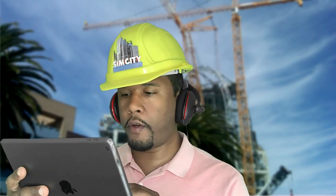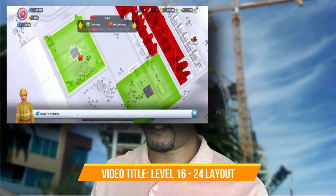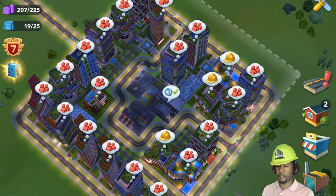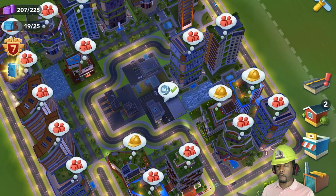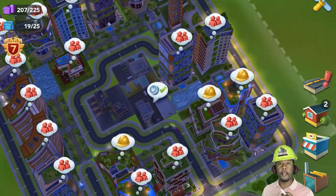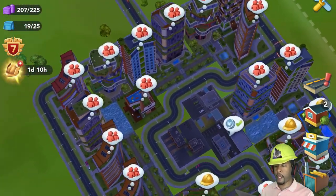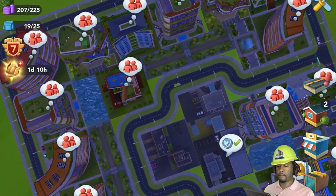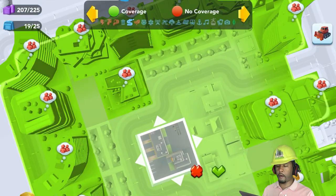Now we are ready to get into the layout. This is something I put together — this is my opinion, and there are others. I've shown another layout with the basic items before, but this is one I put together. As you can see, we have parks, buildings, landscaping, and other items. Let's start out with our fire coverage.